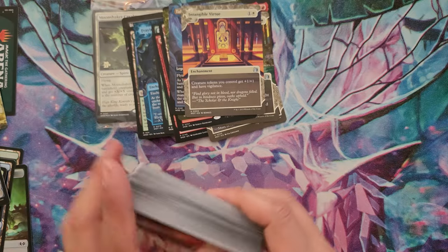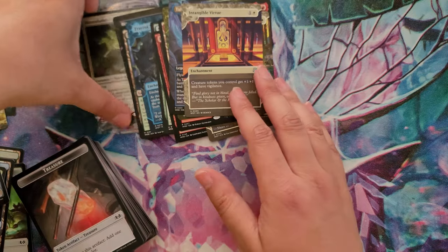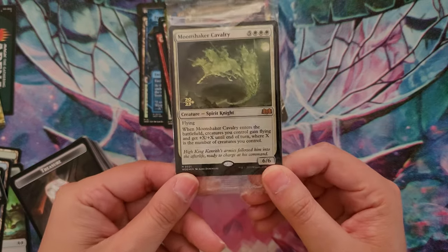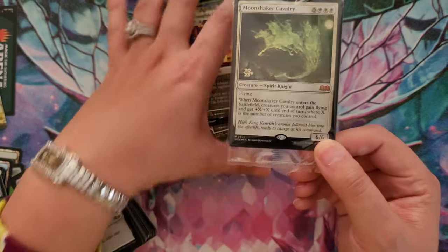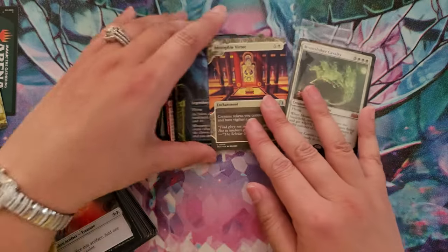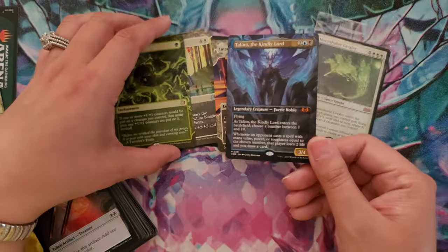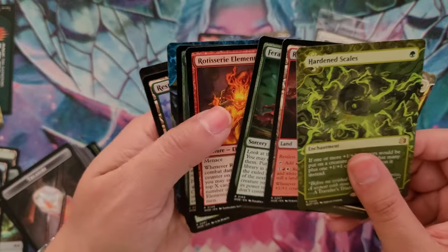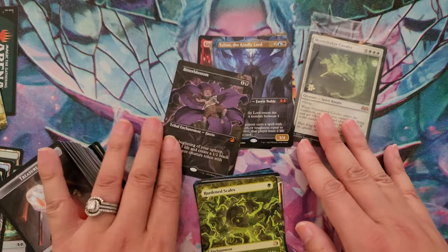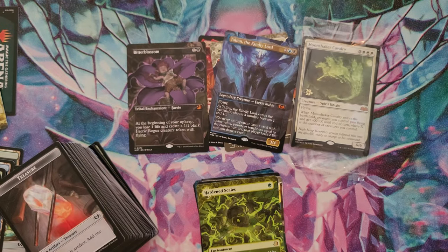This was a bomb of a pre-release opening. Moonshaker Cavalry, nice wrapped in that foil and stamped - I can only imagine what value that is going to hold. We got that full art for our mythic, and we had one other mythic - we had Bitter Blossom. What a triple mythic trifecta killer pack from Wilds of Eldraine! I hope you all enjoy a great pre-release weekend. It's Krazy Katana and I look forward to opening future packs with you.